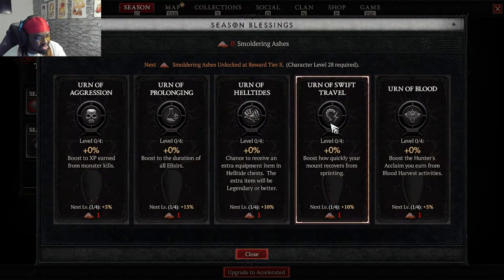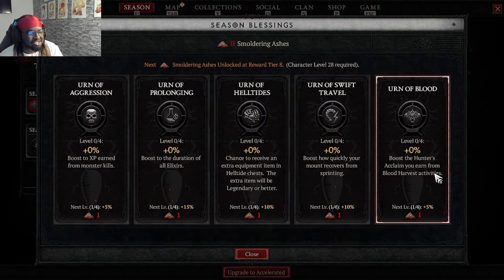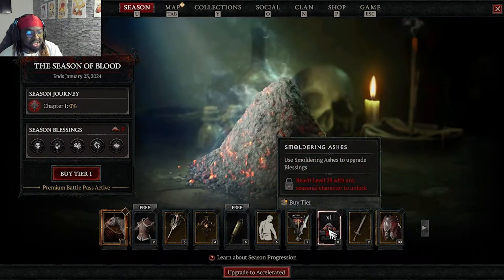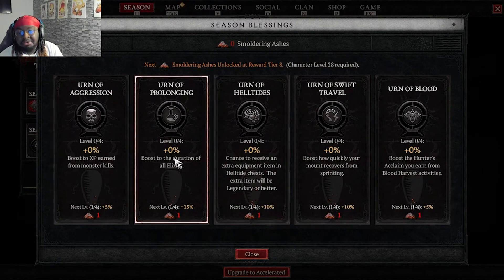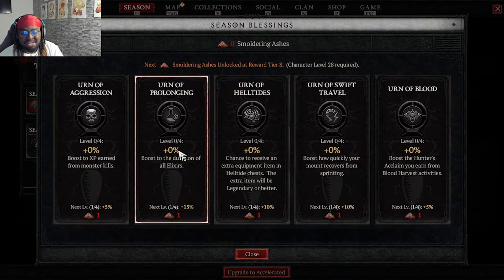There are also some new season blessings this season. The 'Earn of Helltides' blessing gives you a chance to receive an extra equipment item from helltide chests — though that may have been here last season too, don't quote me on that. You get smoldering ashes by progressing through your battle pass; for instance, when you reach level 28 you'll get smoldering ashes, and then you go to your season blessings and apply them to whichever one you want. I typically apply mine to the XP and elixir boost — can't go wrong with that, since the elixir in turn gives you more XP the longer it runs.